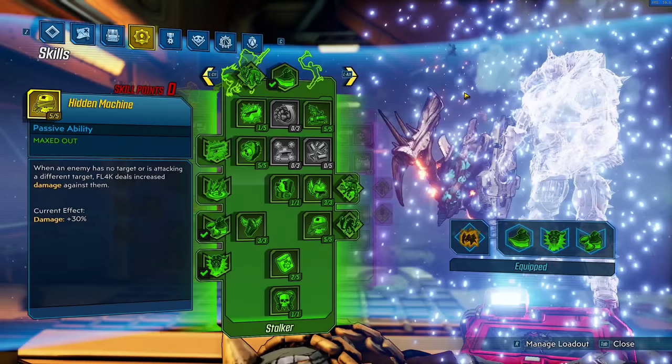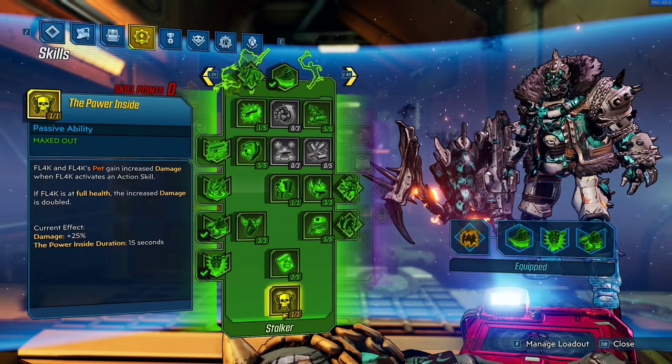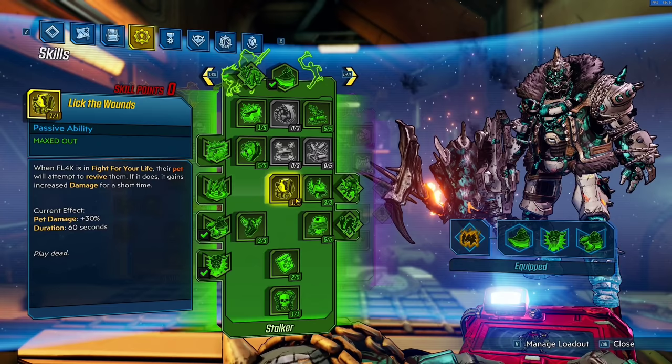We did go pretty heavily into the Stalker skill tree — 5 out of 5 into Hidden Machine for that extra damage while we are not being targeted. We did get the capstone, The Power Inside, so when we activate our action skill at full health we get 50% extra damage for 15 seconds. And of course Lick the Wounds, because you gotta get that perk — Lick the Wounds is your survivability as Flak. We all know health regeneration doesn't really work.